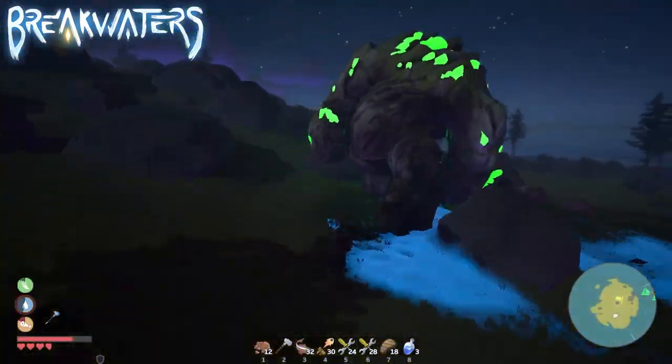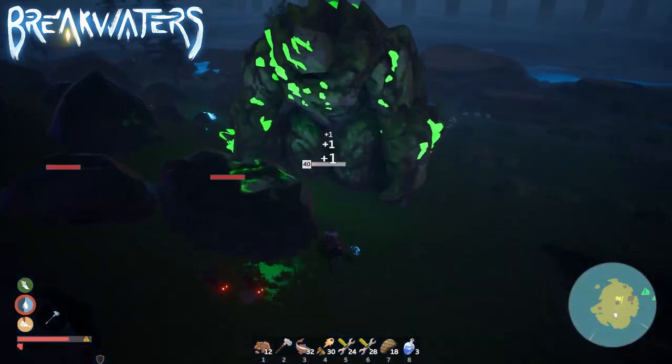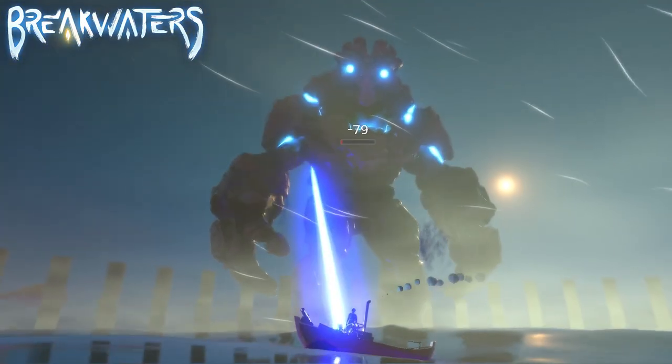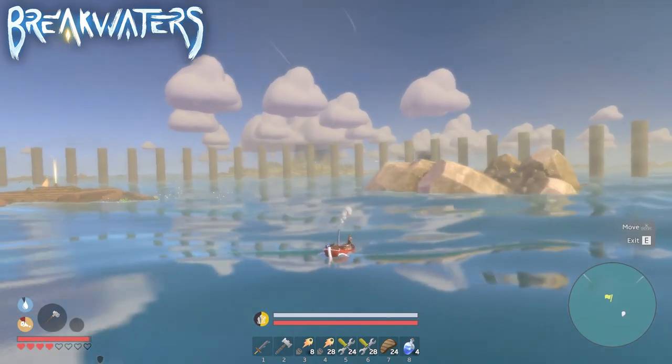To craft the Titan Stone Hammer, it is fairly simple. You will only need two tree branches, two steel metal, one tree sap, and of course four Titan Stones. These Titan Stones will only drop on the back of a Turtle Titan when defeated.